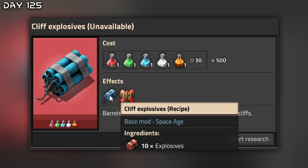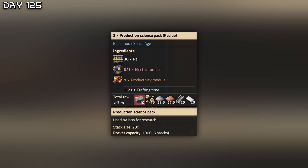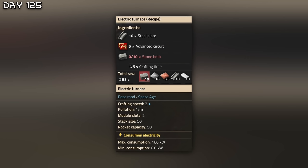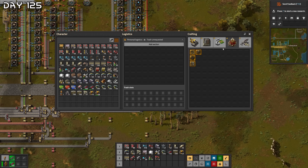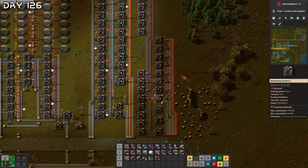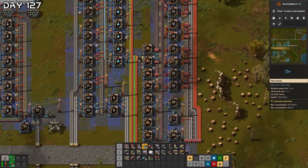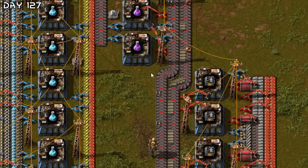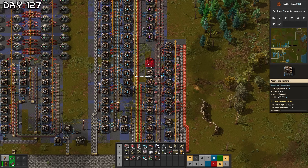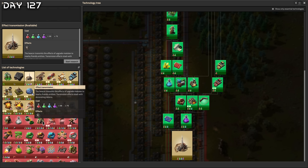Production science packs — rails, electric furnace, productivity module, electronic and advanced circuits, steel plate, stone brick. Let's get going. Electric furnaces are set up and working. Purple science, production science packs — I need more modules. Expand, and then effect transmission, beacons, logistics theory, automation free — let's just get all of this. I need more rails — that's a problem. You need 30 rails for one science pack.